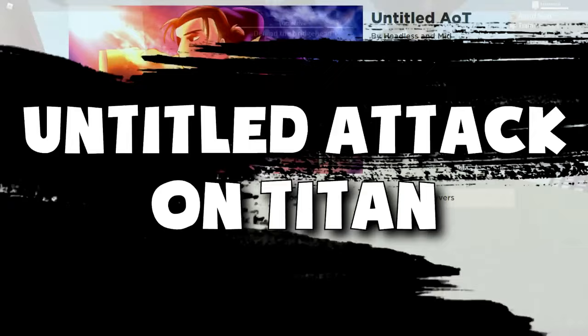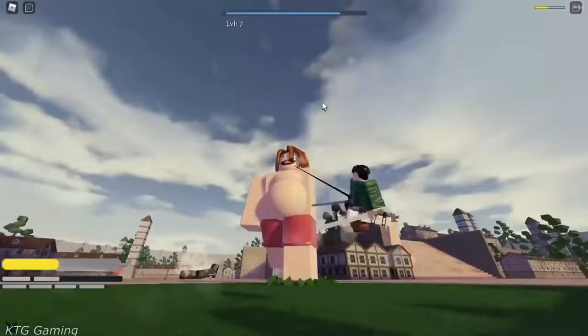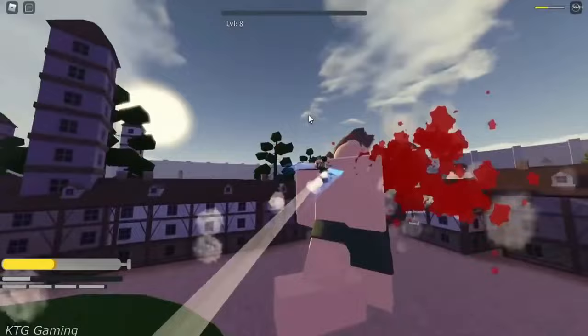Number 15: Untitled Attack on Titan. Roblox Untitled Attack on Titan will immerse you in the land of giants where you'll be tasked with defending your villages against man-eating Titans. To accomplish so, you'll need to employ a variety of weapons and the ability to grapple around giants to take them out before they devour you. Attempt to maximize your character's strength and become the game's top Titan killer.